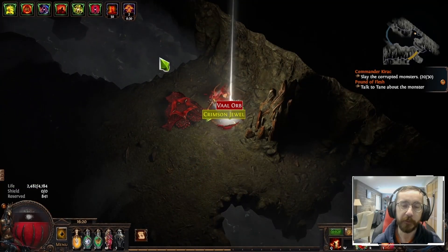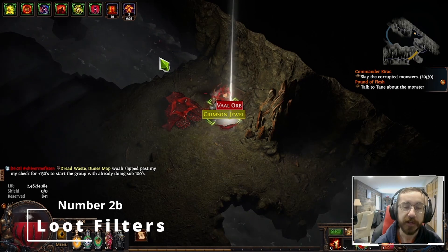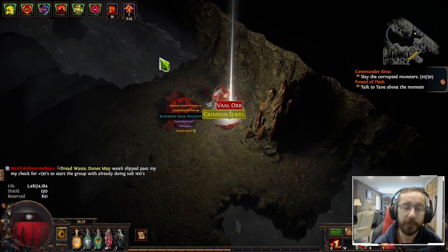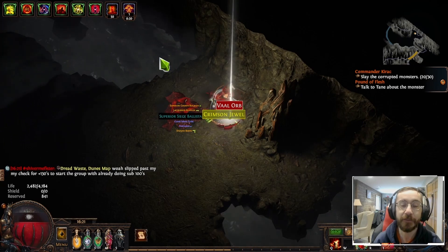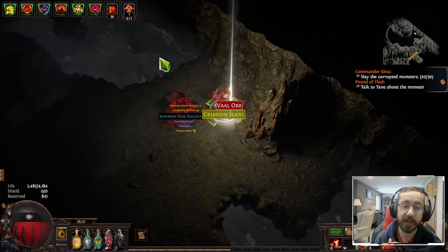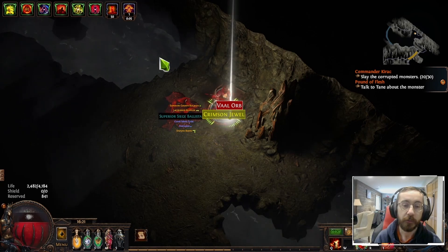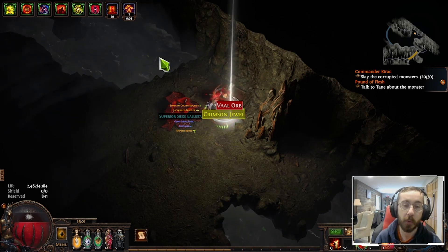Next up, let's talk about loot filters. Path of Exile drops a lot of items. As you can see here, if I hold one of my buttons, you can see the items on the ground that are just hidden by my loot filter. If I didn't have that, all of those would show up and just clutter my screen. Loot filters are great in helping you quickly seek currency, valuable items, and items that might sell for currency to NPCs. Loot filters are just huge quality of life.